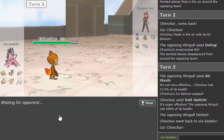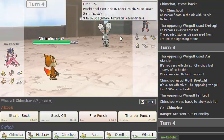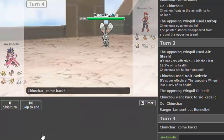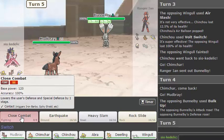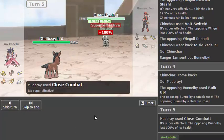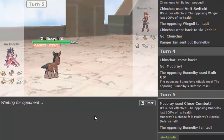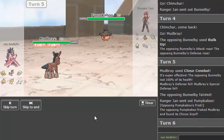So I can go back out to Chimchar and threaten to set up rocks again, force him into Chinchou, then go back into my own Chinchou. He goes Bunnelby — which is not the Pokémon I expected him to go into. Let's go Mudbray. I don't know what you're going to do. Oh, you're just going straight for a Bulk Up — okay, well I will Close Combat the heck out of you. Not playing around with a Bulk Up Huge Power Bunnelby — you can go whatever you want now, but that was a threat and I needed to get it out as soon as possible.